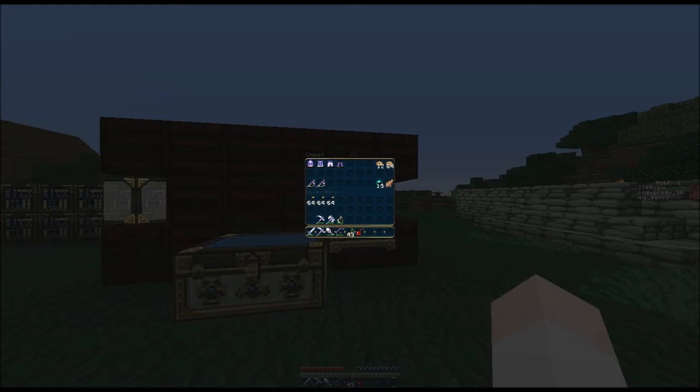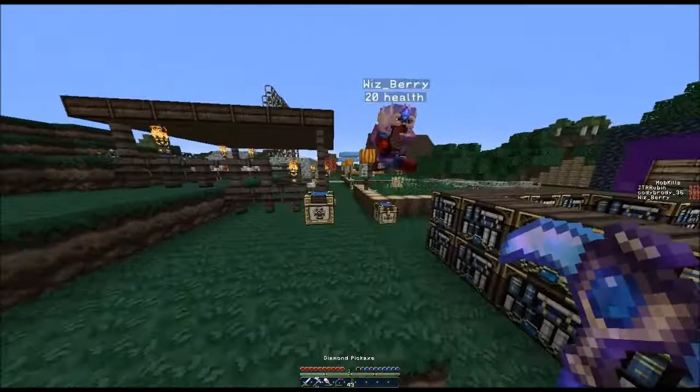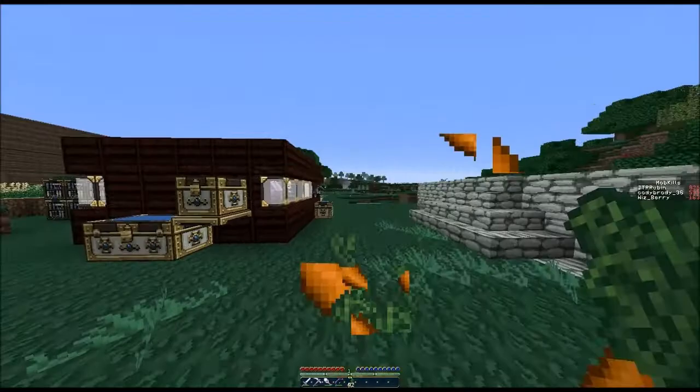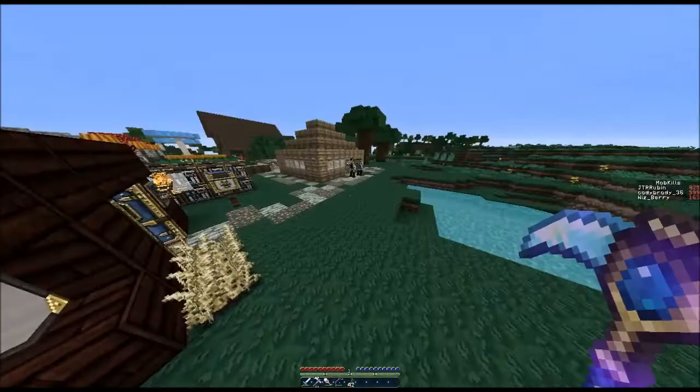I have two of the exact same fishing rods — maybe you could buy one off me. They have the same enchantments. But yeah, this is episode 12, everyone. It's gonna be mining pretty much this episode, and maybe helping him get supplies to renovate. Anything in particular besides that that you'd like to do? I don't really know.